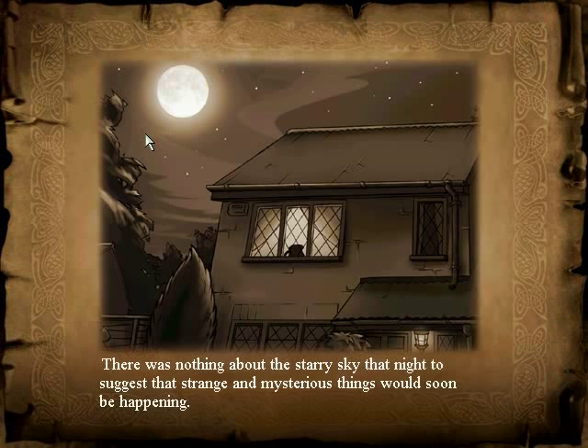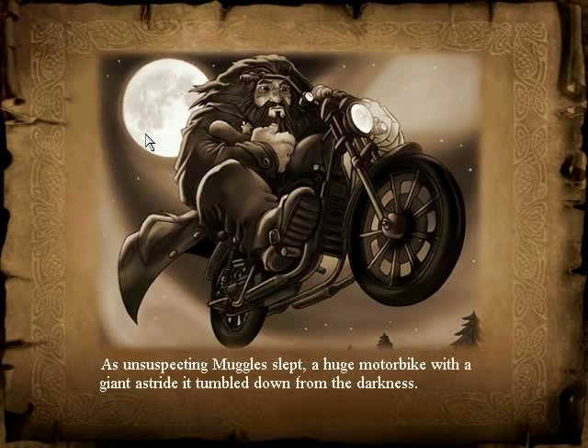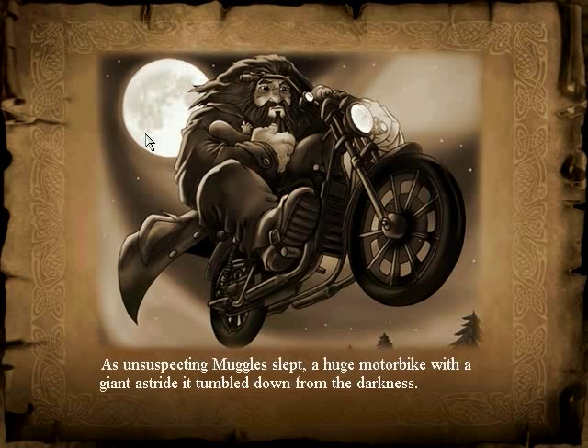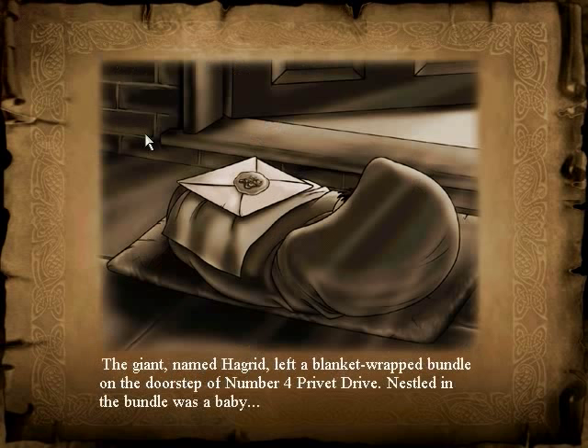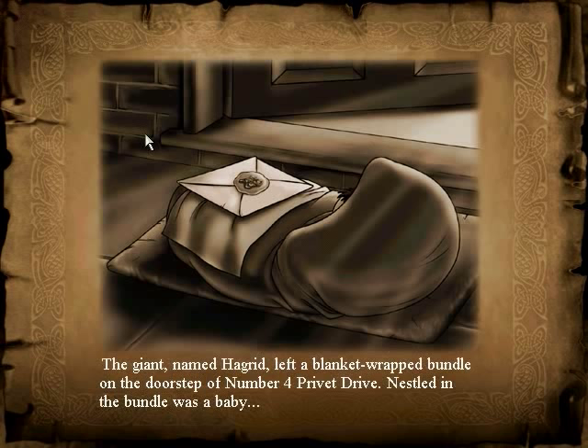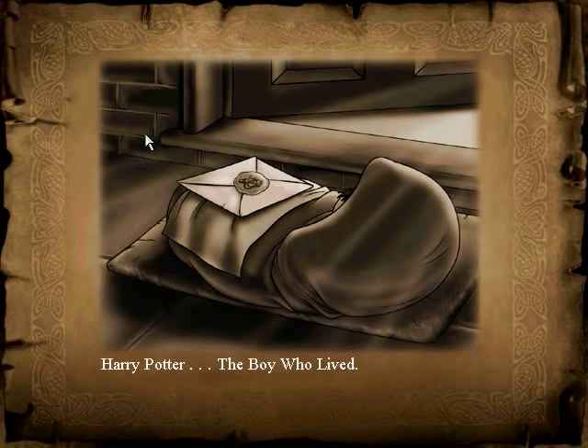There was nothing about the starry sky that night to suggest that strange and mysterious things would soon be happening. As unsuspecting muggles slept, a huge motorbike with a giant astride it tumbled down from the darkness. The giant, named Hagrid, left a blanket-wrapped bundle on the doorstep of Number 4 Privet Drive. Nestled in the bundle was a baby — Harry Potter. The boy who lived.